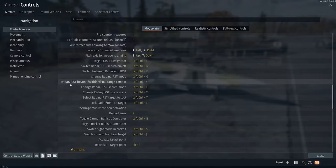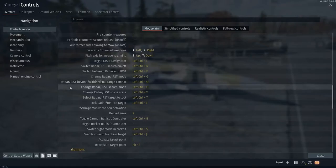We also have radar/IRST beyond/within visual range combat. Some planes — like most of the Phantoms and the Viggen — have an ACM mode, or air combat maneuvers mode. This boresights the radar and limits it to about six to nine miles, allowing you to lock planes straight off your nose. You can point your plane at an enemy and the radar will lock the first target it sees, which is very useful in a turning dogfight.